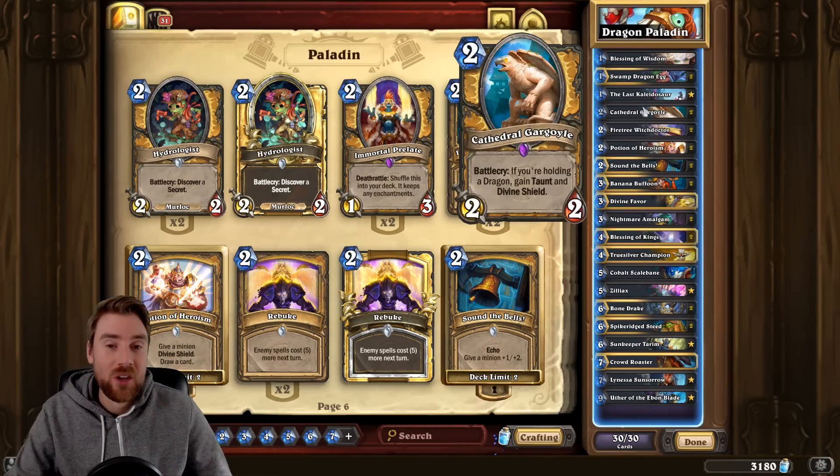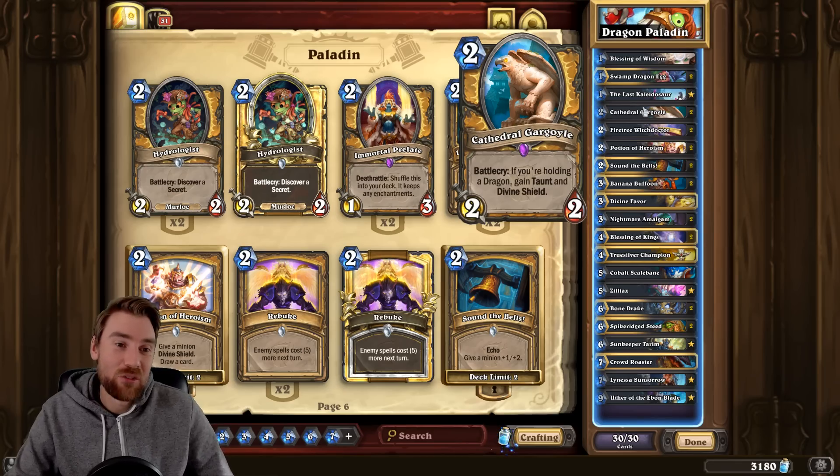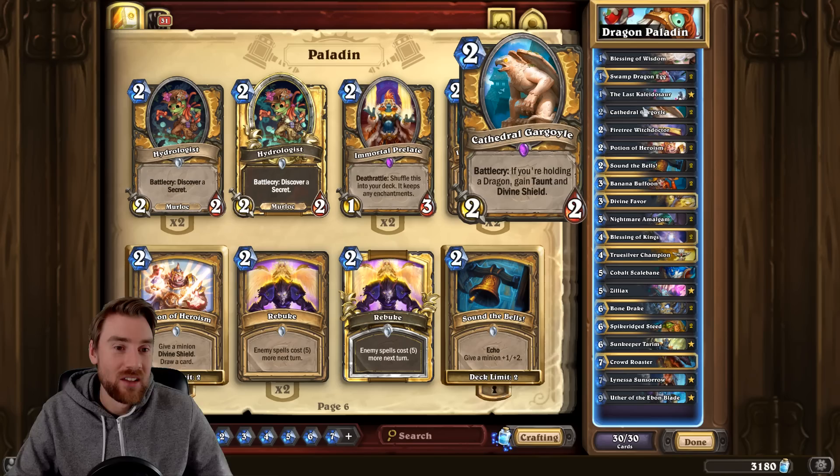Hi everyone and welcome back to the channel. So today I'm playing a Dragon Paladin deck and I've tried to combine it with a Quest Paladin deck as well. The reason I wanted to go with Dragons is because I was discussing it with Eric in the comments and he mentioned the Cathedral Gargoyle, which is a really, really strong card.